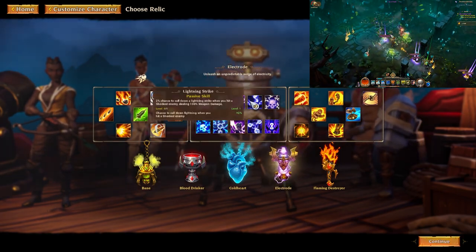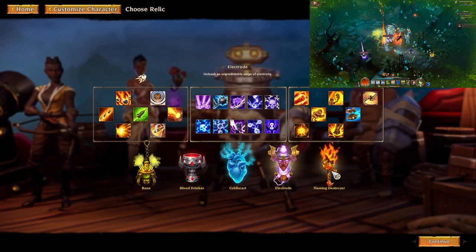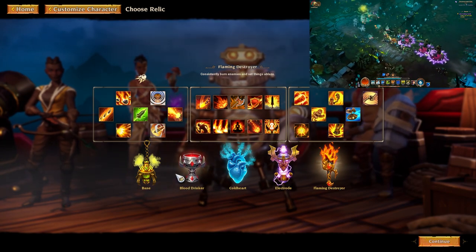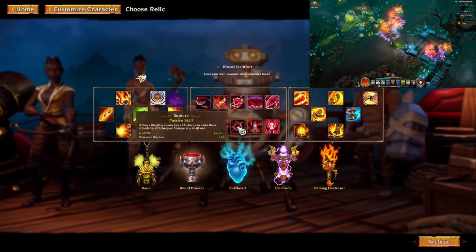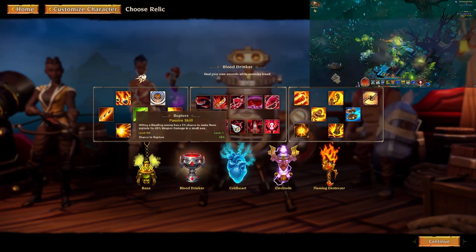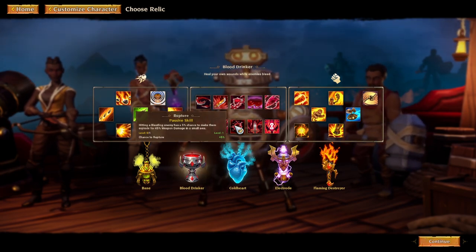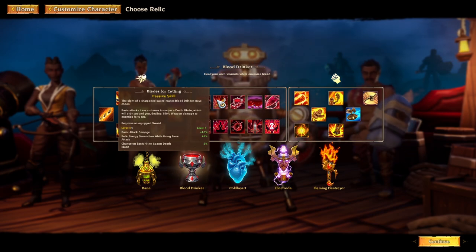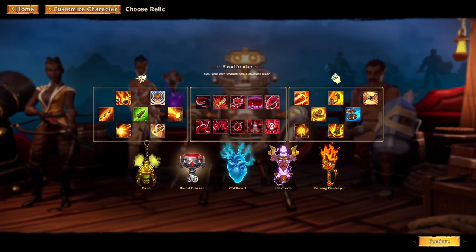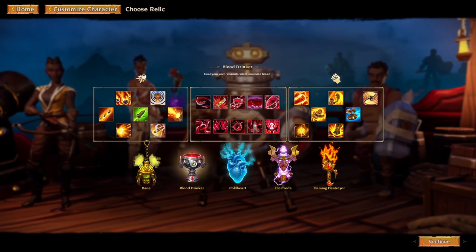Another option for minion builds is Electrode — proc monster builds with lightning strike using minions to trigger procs. The same strategy applies using minions to trigger firestorm and magma burst on the fire relic. Rupture can work as well. With Blood Drinker on a minion build you won't rely as much on damage — you'll trigger a little extra rupture but focus more on surviving. It's not terrible, but Blood Drinker is probably the last relic I would do a minion build on — though I want to test it soon since it's an out-of-the-box build.